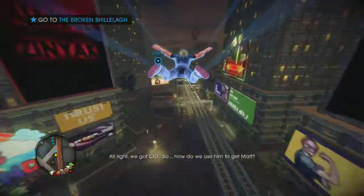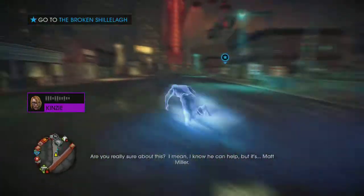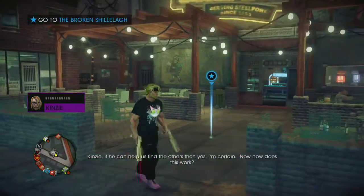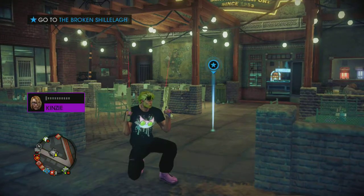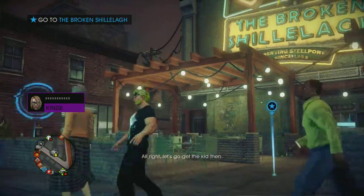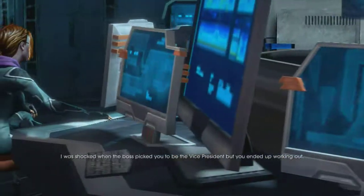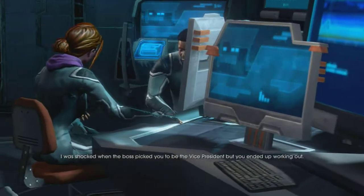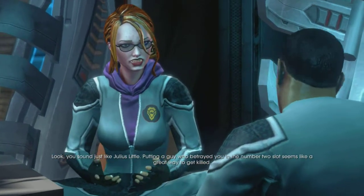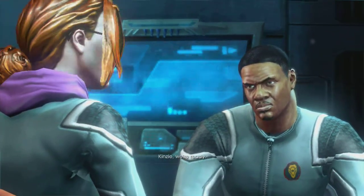We've got Sid, so how do we use him to get Matt? If he can help us find the others, then yes. All right, let's go get the kid. I was shocked when the boss picked you to be the vice president, but you ended up working out. That's only vaguely insulting. You sound just like Julius — putting a guy who betrayed you in the number two spot seems like a great way to get killed. I'm nothing like Julius. You're exactly like Julius.